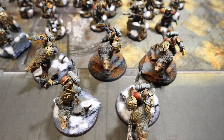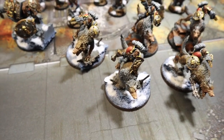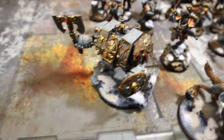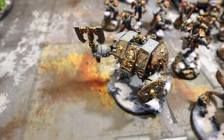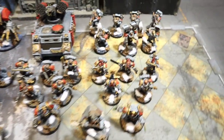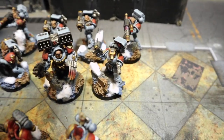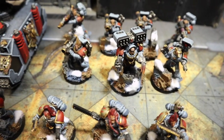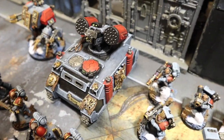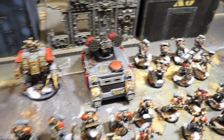Fast attack we've got five Thunder Wolf Cavalry - pack leader has a thunder hammer, all of them have storm shields, and the others have wolf claws. Elites we've got a Venerable Dreadnought with blizzard shield, great Fenrisian axe, and heavy flamer. For heavy support we have Long Fangs - two lascannons, three rockets, pack leader with bolt gun and bolt pistol, and a Wolf Guard pack leader with wolf claw, storm bolter, and cyclone missile launcher. We also have a Whirlwind with vengeance rounds - strength seven, AP minus one, two damage.